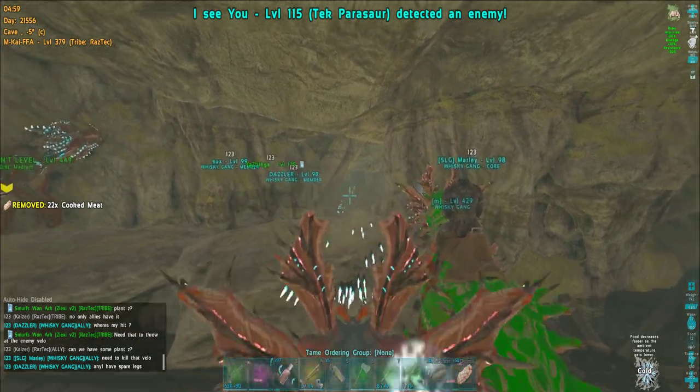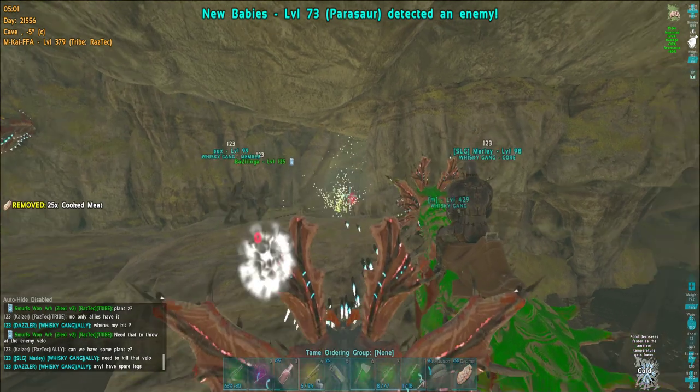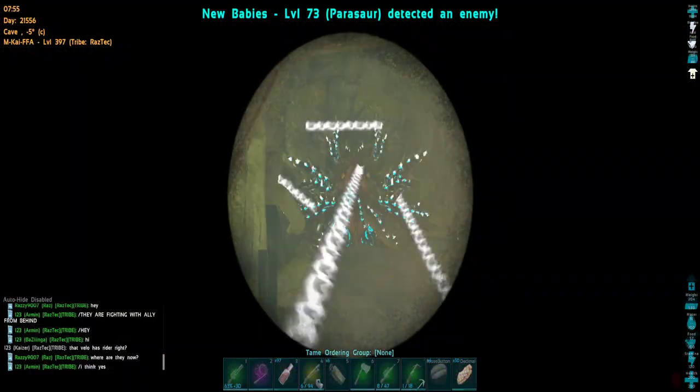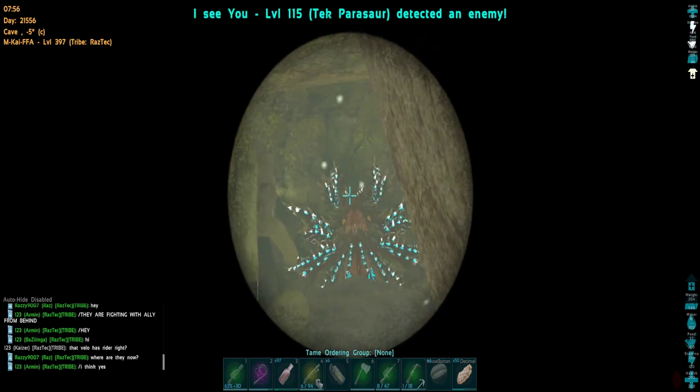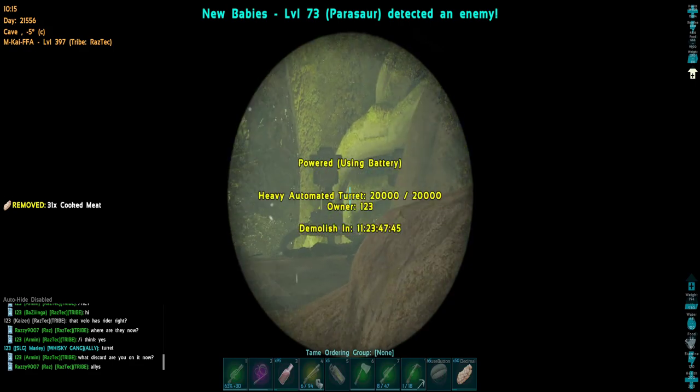I'm back where the action is. They're out of range but sometimes shots land, so we're just trying to keep them at bay until we can do a good play and push them out. I have a perfect line of sight here but no, it doesn't work. This is why I don't like our PVP setup. They're getting cozy in our cave — look at those turrets.